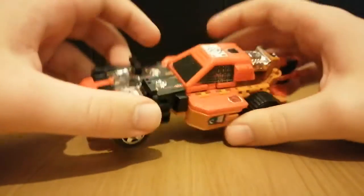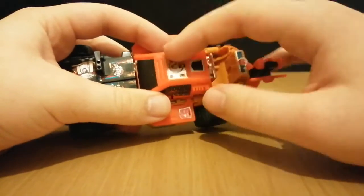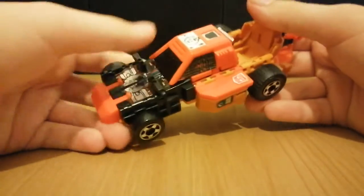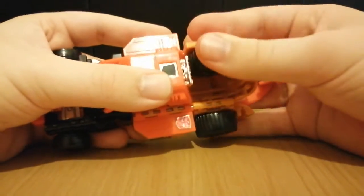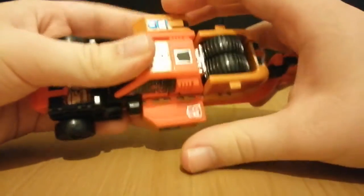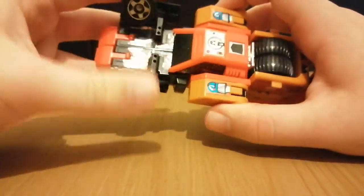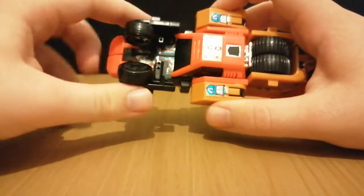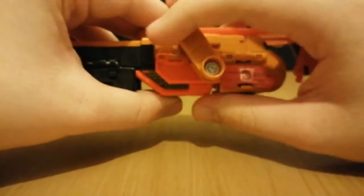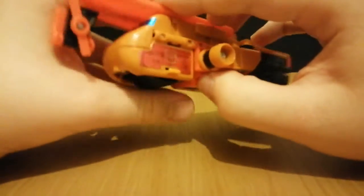We're going to turn it around. To start, take the engine and push it into this section, then push that entire section down. Take the wheels and fold them in. Take these sides and move them up. Then take these wheels and also move them up — like so. Take these sections and rotate them around.